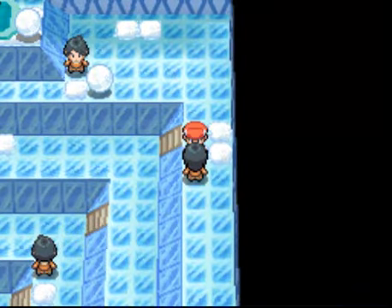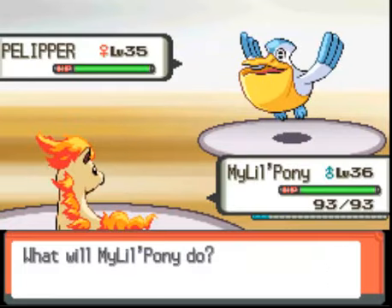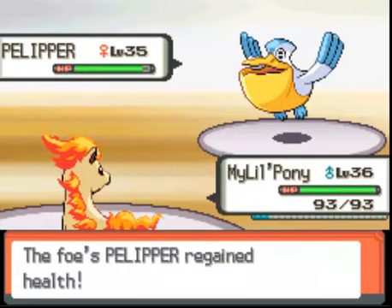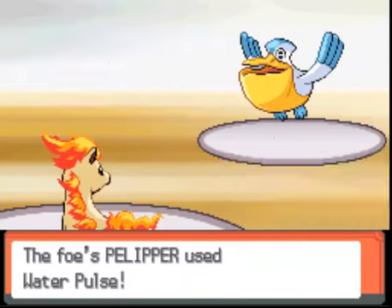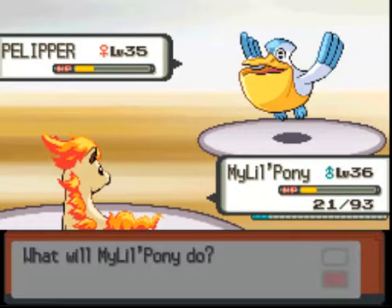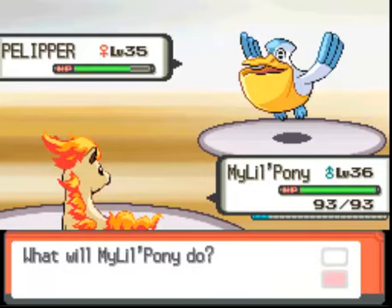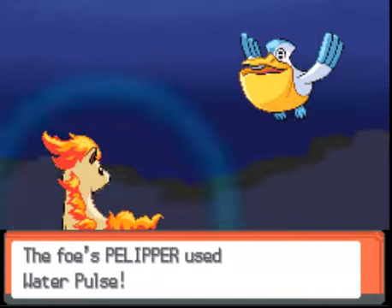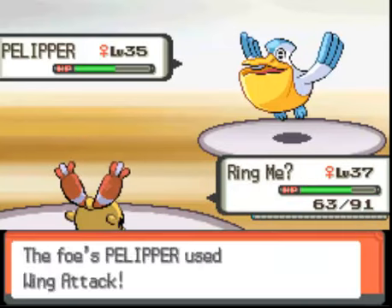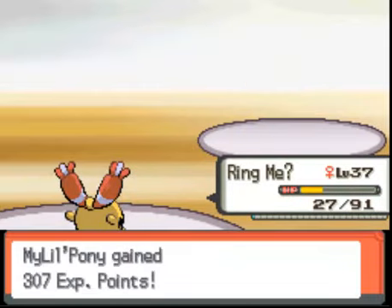I'm going to fast forward this — I was told not to skip it anymore, so I'll just fast forward. I'm just going to beat the crap out of this thing. Stomp maybe? There we go. It's pretty unfortunate. I'm playing against a freaking Pelipper. Flinch, please? Next Pokemon. I swing out Ringme, or I stick out Pony, and then instantly a Pokemon that Ringme would kill pops up. It sucks.